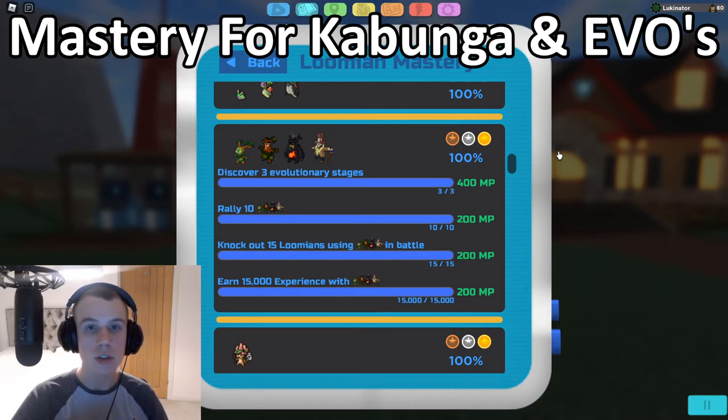You can get Halloween Kabungas from the event at the cemetery — they're quite common. Trade 100 candies with the Halloween doctor to buy a Nine Mile item, give it to the Halloween Kabunga — this can only be done with a Halloween Kabunga, not a normal one. Trade it over to another player and it will evolve into Wiki Lacquer, completing that mastery task. For rallying 10 Kabungas, put Kabunga as your rally leader and assistant — that's the fastest way. Note: you cannot rally Halloween Kabungas as they're event Lumions.